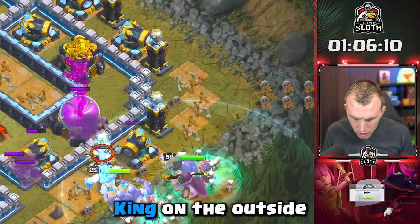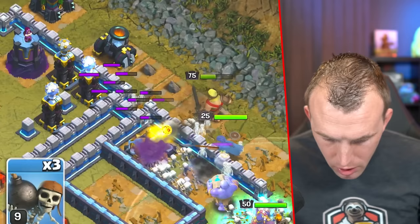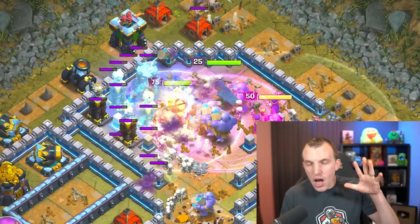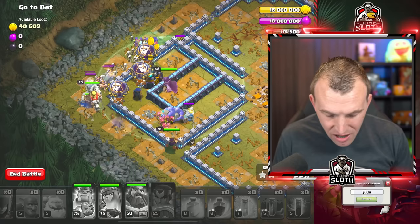Save a couple of Wall Breakers and as you push into the base, wait a few seconds — the King will go to the outside, and your Bowlers and Witches will hopefully go to the middle. Send in 3 Wall Breakers to punch them through. King ability, then Grand Warden ability as everything moves into the center. Rage over this area and use a Heal, an Earthquake, and a Freeze as well. You will crush the base using this method — I have not used Clan Castle Troops or a Siege Machine in this one. First map down, with a bunch of beautiful loot.